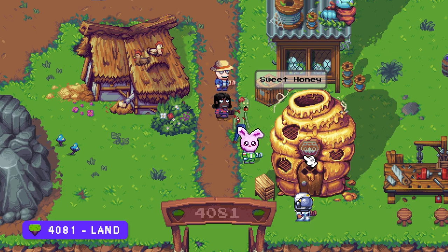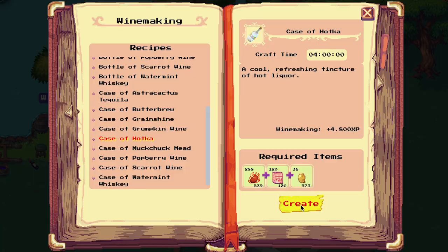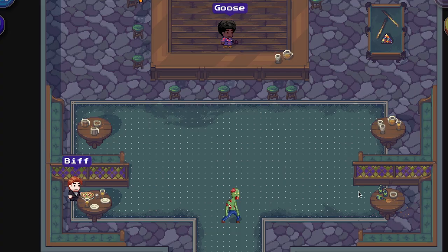The cooking mix can be bought at Hazel's shop. Once you have gathered all the resources, go to the winery in the southwest of Terra Villa and make the 24 bottles of hot tato hotka. When you have all these bottles, you return to Goose to deliver them.